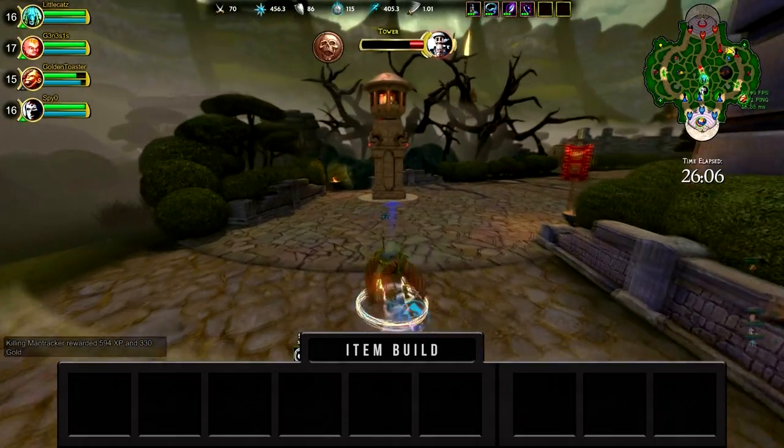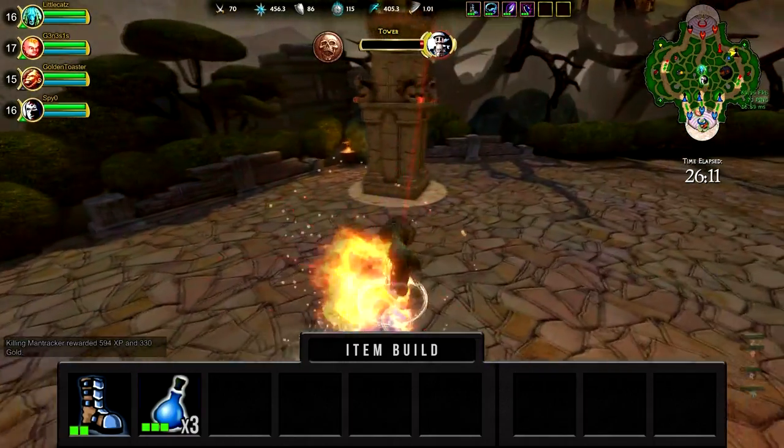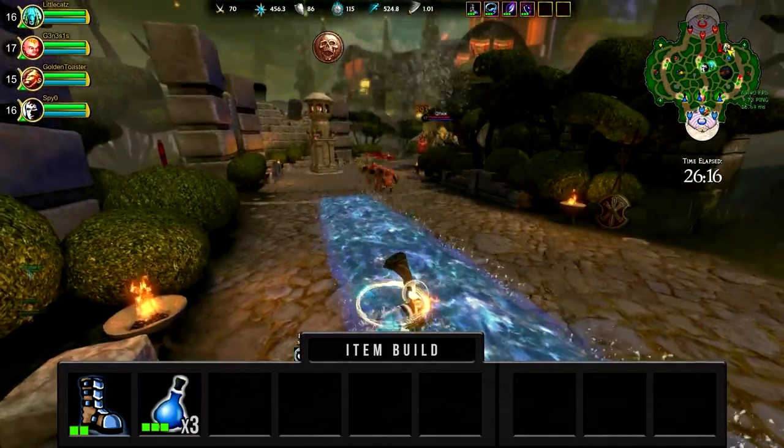When I play Hebo middle lane, I start off with Rank 2 Reinforced Boots and 3 Mana Potions. The Boots give you incredible lane sustain, and the Mana Potions allow the freedom of using spells to harass enemy gods as well as using them to farm last hits.